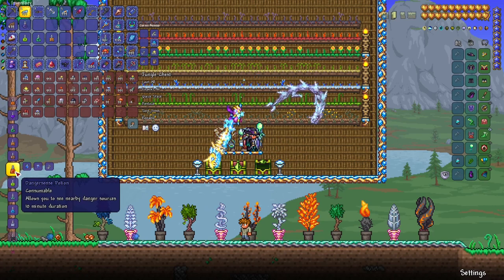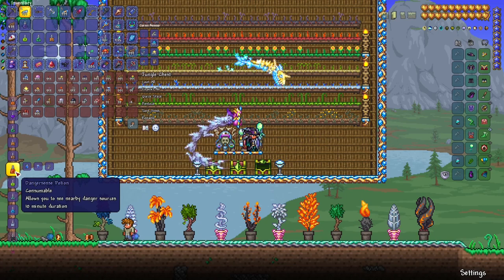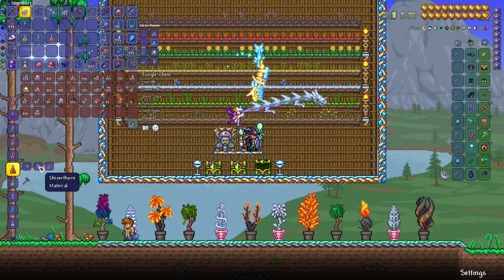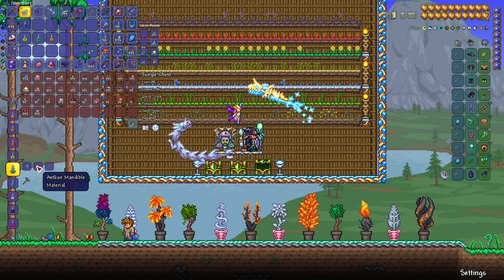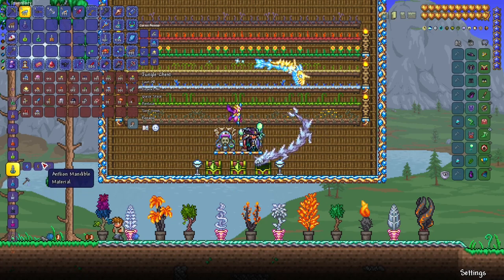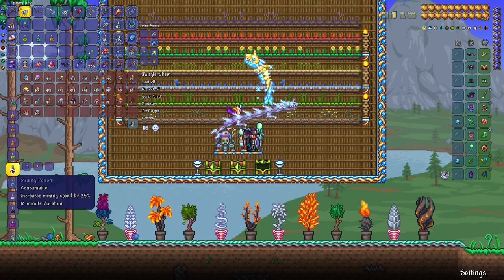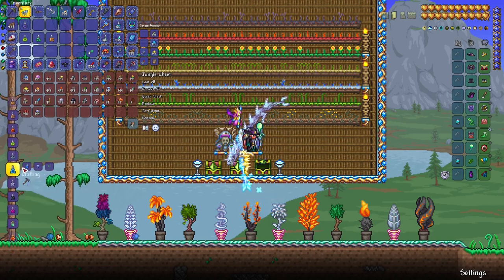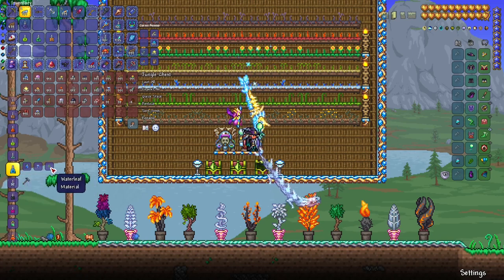Danger sense only needs shiverthorn and cobwebs. It's one of my top five potions, especially early game when playing hardcore, because you definitely want to see boulder traps and any other dangerous objects on the map. Mining potion only needs two ingredients: blinkroot and antlion mandible. Antlion mandibles can only be obtained in the desert by farming antlions.